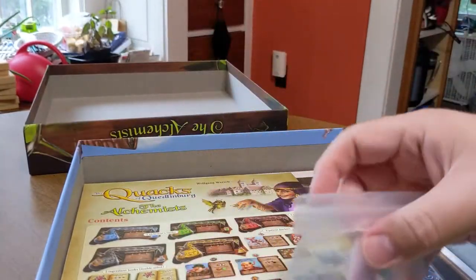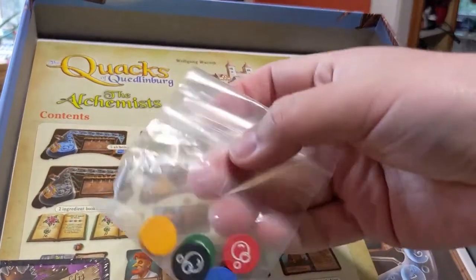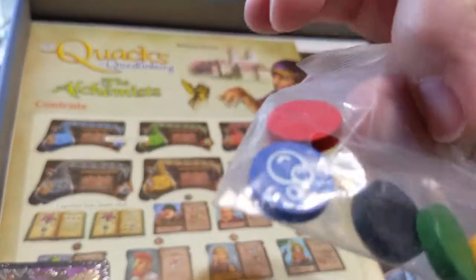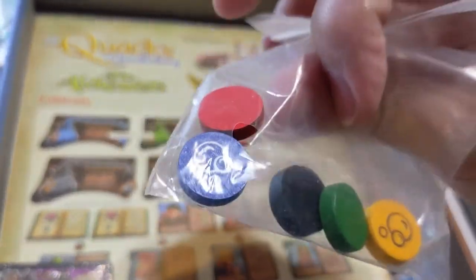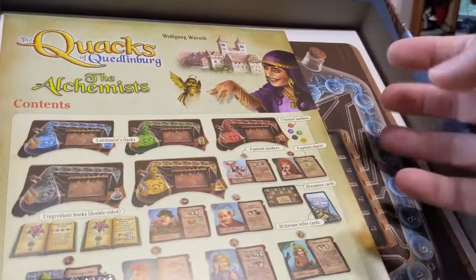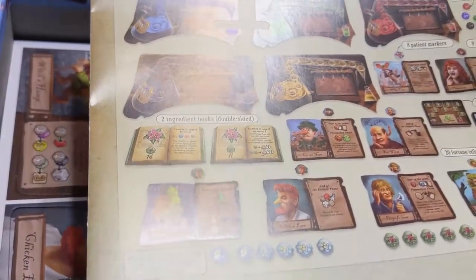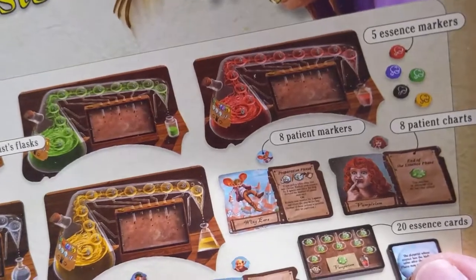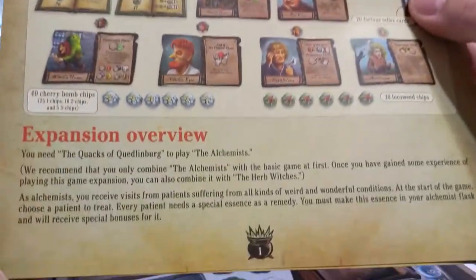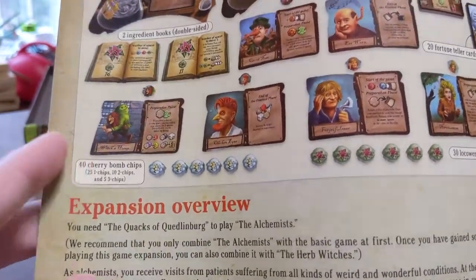Not a whole lot of stuff here on the inside. Starting off with these bubble tokens — so I guess that is a separate track altogether. It's not just increasing your water droplet because that's a different icon. Essence markers is what the book says right there — essence markers.